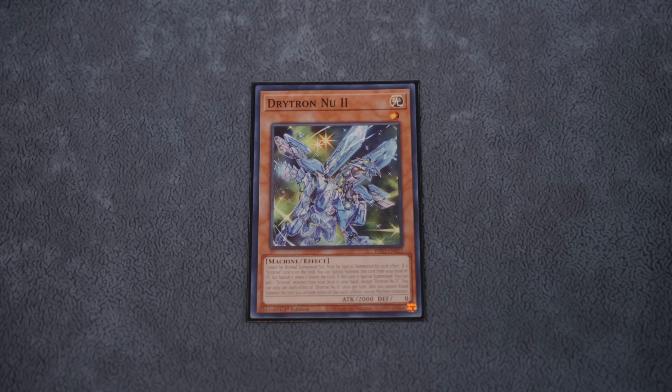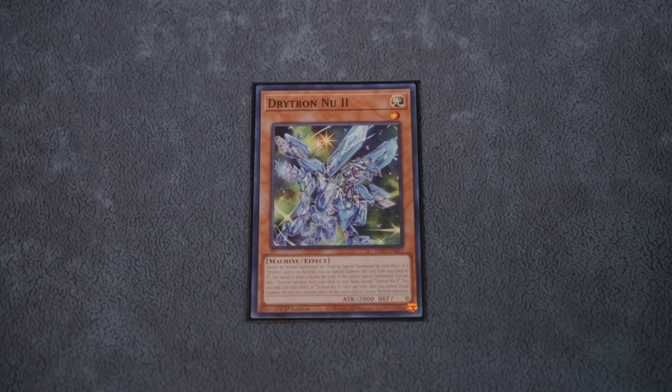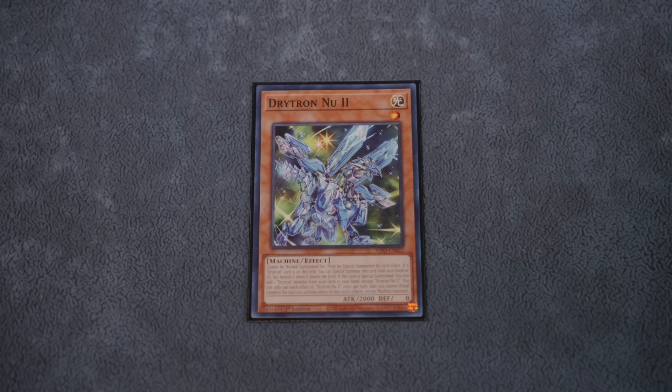We're only playing one copy of Newtu in this build. Our more experienced Drytron enthusiasts will know why — its restriction absolutely blows. It says we can only ritual summon machines, and that sucks for this kind of build. But I didn't want to cut it completely because we still want access to the potential one-card combos it facilitates. Check the Drytron 101 playlist for those lines.